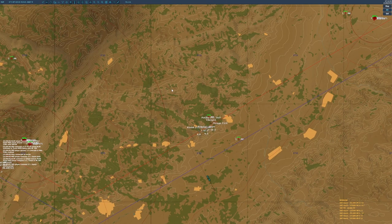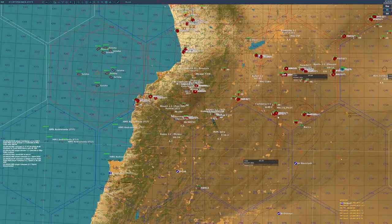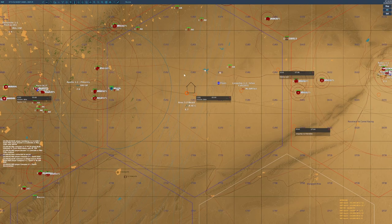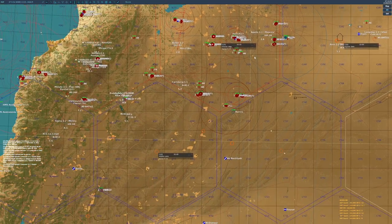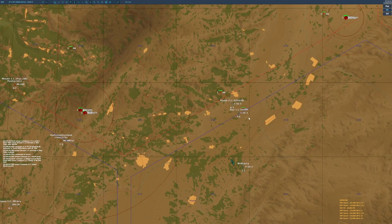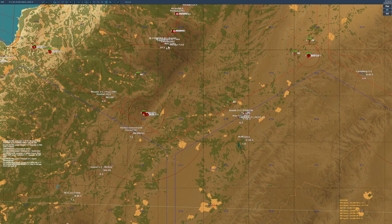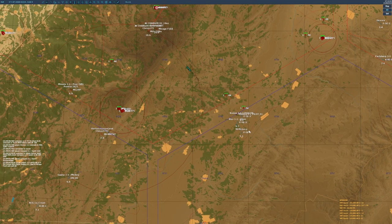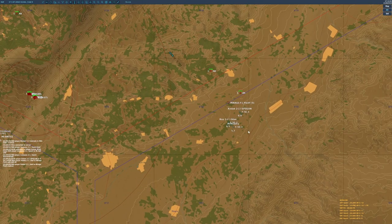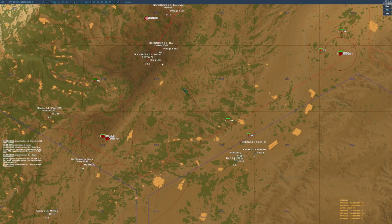Other general considerations: it's not always a good idea to give simply the bearing on its own — a very good idea instead is to give an intercept angle. If something is beam or flanking, direct them to the bearing they need to take for the quickest intercept. It takes a little practice to get these right — try to visually judge it as the best approach. The more practice you have the better you'll be. Using the ruler, instead of sketching a line to where the enemy aircraft is, sketch it to where you think the intercept point should be and give that bearing and range.